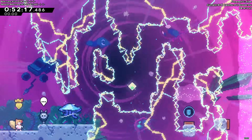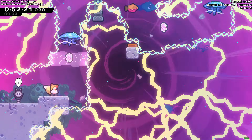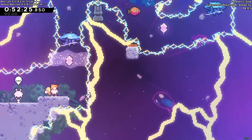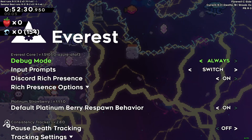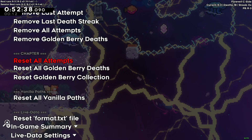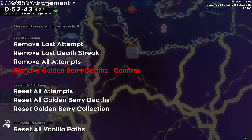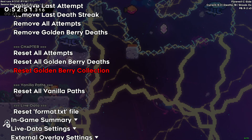If you're messing around with a golden berry and accidentally die to a room you weren't tracking, you can go to 'Data Wipe' and reset all golden berry deaths for the chapter or a specific room. For example, you can 'Remove Golden Berry Deaths on This Room', which will reset your PB back. If you accidentally collect the golden early, you can also 'Reset Golden Berry Collection' there as well.